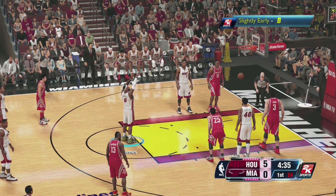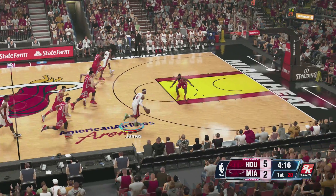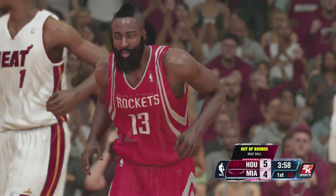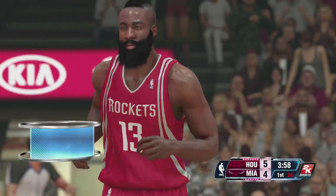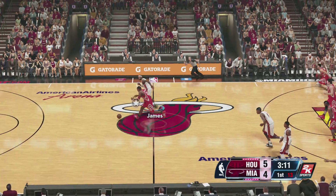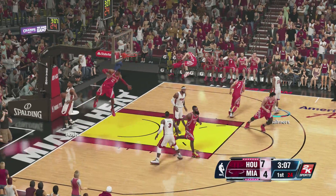One of the things I pointed out to one of my friends as we were playing against each other is that LeBron James — the back of his neck is actually darker than the rest of his face, and that's how it is in real life. They actually had that detail in the game. So if you're really looking for that next generation game when it comes to graphics and gameplay, the way they take advantage of the new DualShock 4 controller and the touch pad, NBA 2K14 is one of my top choices.